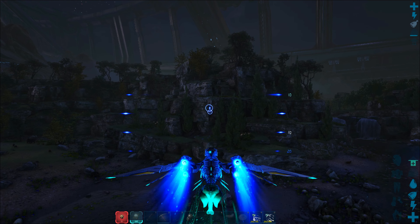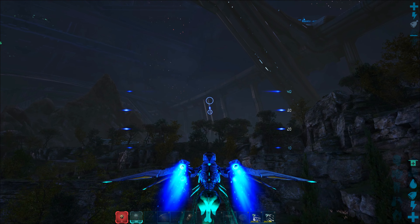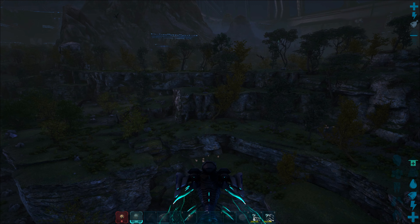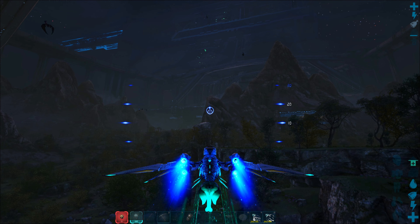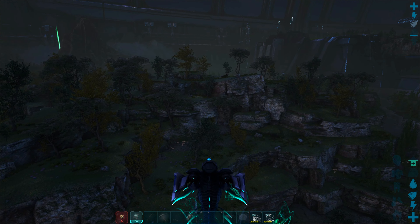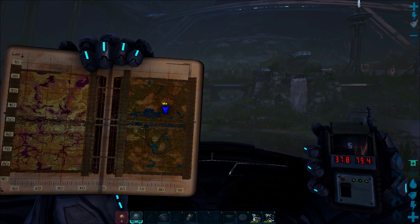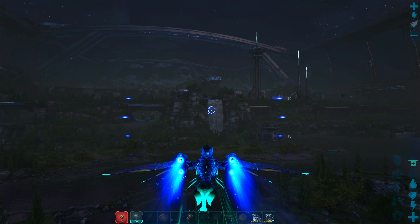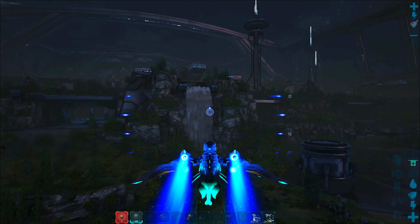Along these plateaus there are tons more crystal — like all over these shelves, all over the place over here. It's actually super hard to spot in the daytime because it just kind of blends in with the landscape, but at nighttime you can see there is just a ton of crystal over here. Most of these plateaus are pretty safe areas for you to build a little flat base and have a nice little crystal outpost. You can just gather up about 50 crystal nodes every time they respawn and come back here, and you'll be pretty much set for crystal for the rest of your Genesis 2 adventure.